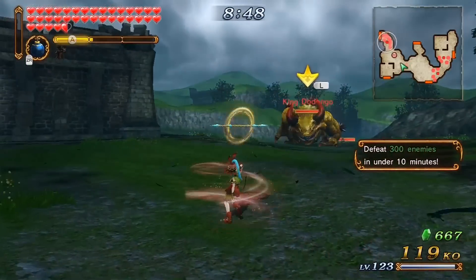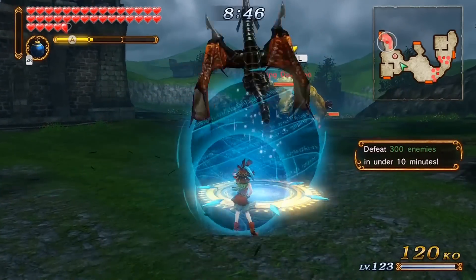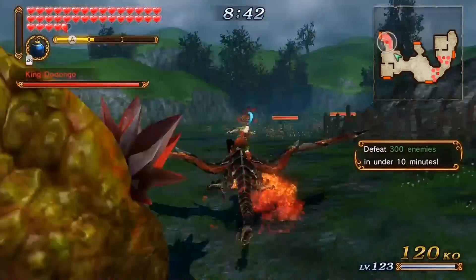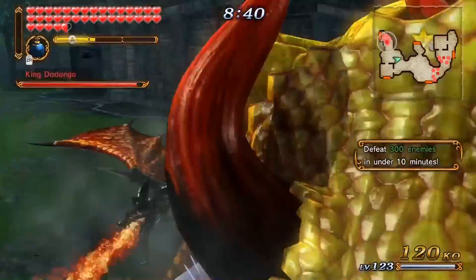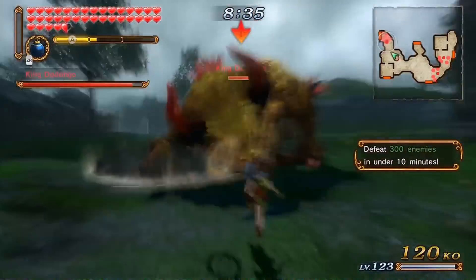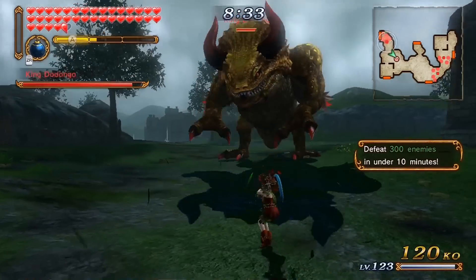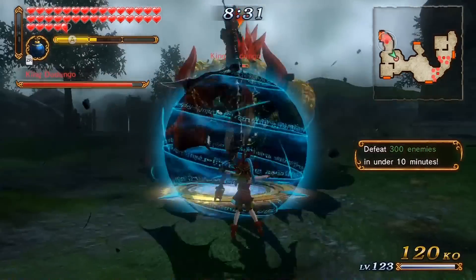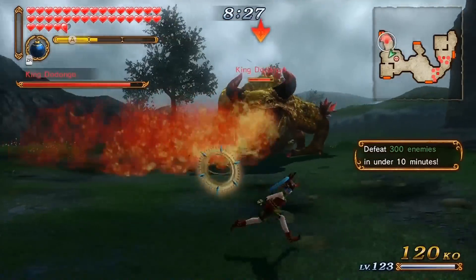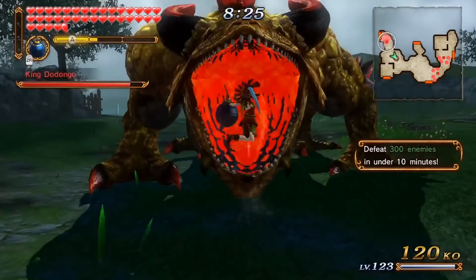The dragon one is by far the best. If you do Y four times and press X, you'll actually ride on top of him — and he is really good. He's crazy strong. But if you do that without summoning him beforehand, you will summon him but he won't shoot flames in a forward motion.